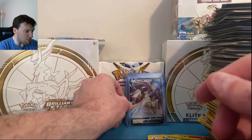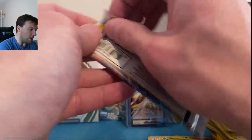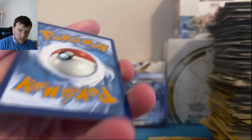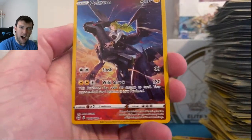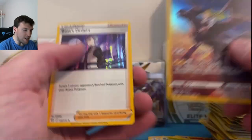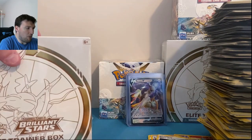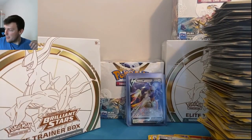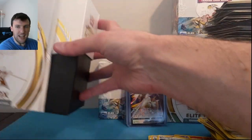I literally should have put 'looking for Arceus' in the video description — I would have pulled all the Charizards. A little reverse psychology action. Lightning Energy, Zekrom Trainer Gallery, and another Boss's Orders. ETB — come on, help us out here a little bit. Rip that open — Jeez, Alu, this is getting out of control fast here. About the half an hour mark.